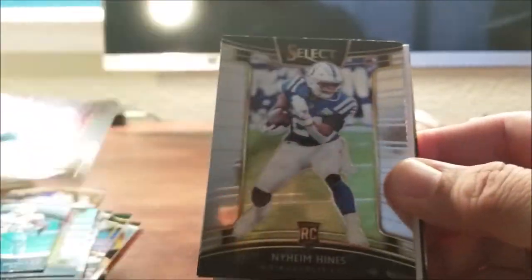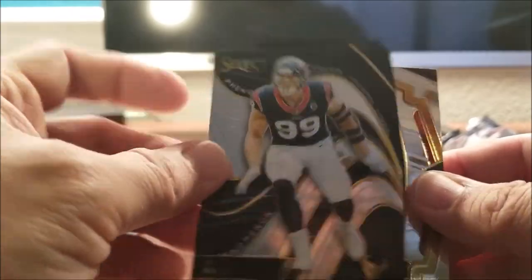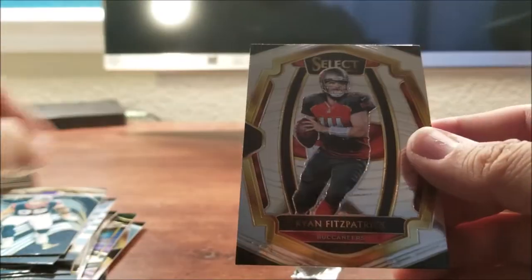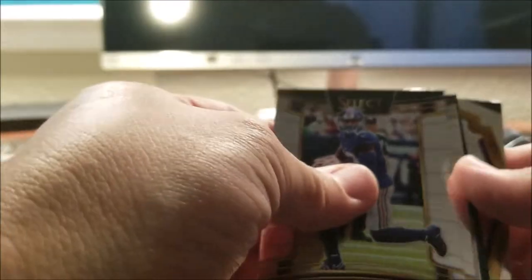This should be another dummy card — yeah, it looks like it is. Deron James. JJ Watt — Phenom. I've seen some boxes that get a lot of numbered cards; we didn't seem to get that this time around. Ryan Fitzpatrick. So let's move to our two hits.